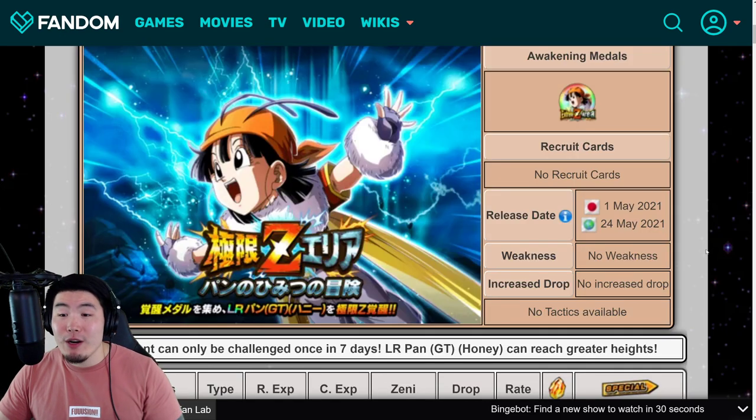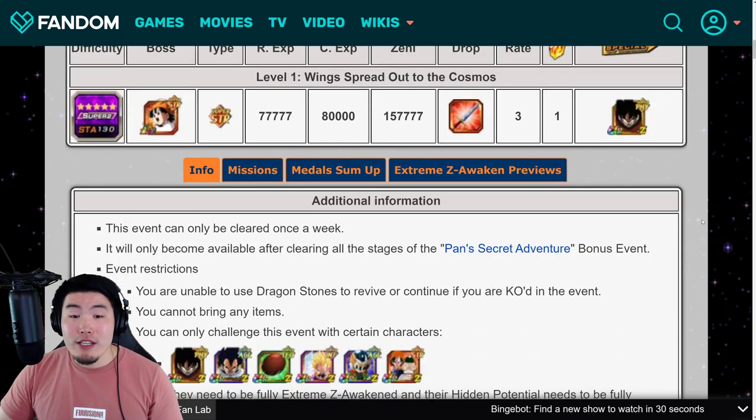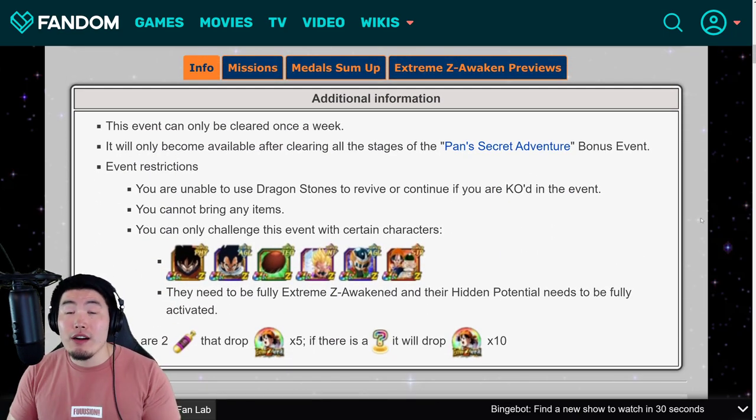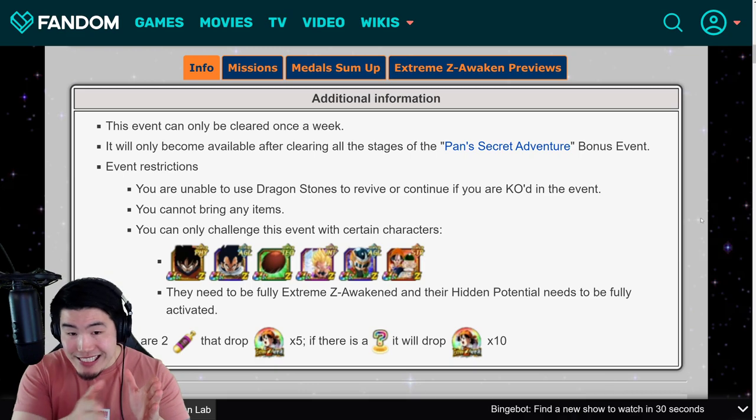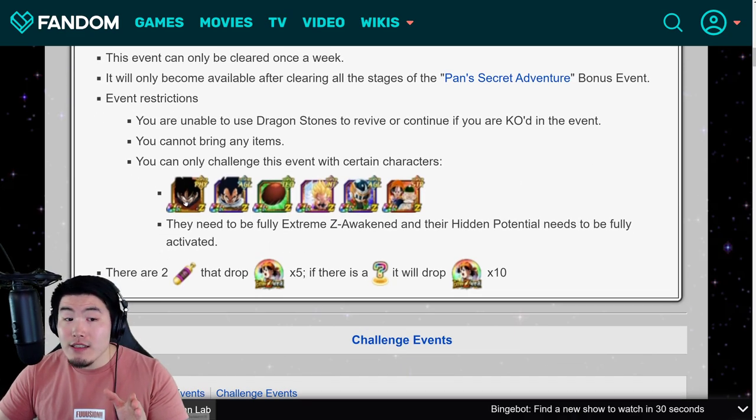Lastly, let's check out her Xtreme Z Area event, which is kind of the same as the free-to-play LR Xtreme Z Areas we've seen, where you need to have very specific characters. You need these six characters: the PHY April Fool's Goku, AGL April Fool's Vegeta, the TEQ Andy Vegito, the INT Ghost Nappa, AGL Kid Saiyaman, and also Grandpa Gohan and Pan. They all need to be fully Xtreme Z Awakened and their Hidden Potential also needs to be fully activated — so they have to be rainbowed and fully EZA'd before you can take them on your team to challenge the Xtreme Z Area.